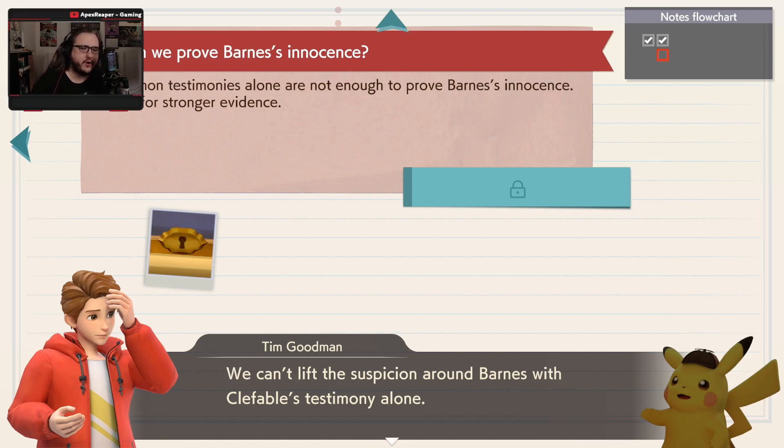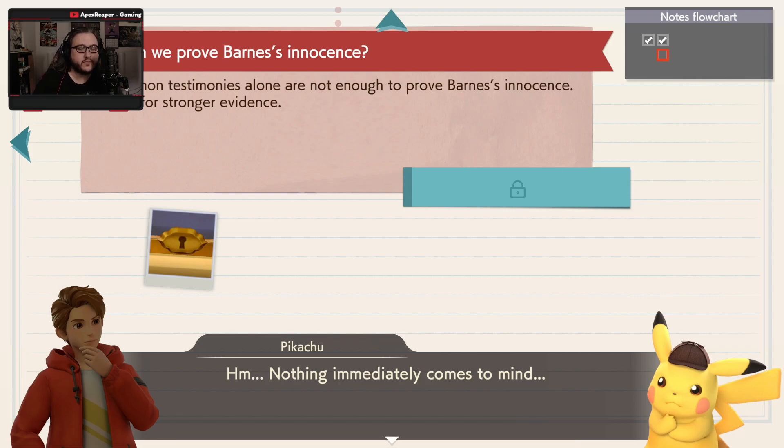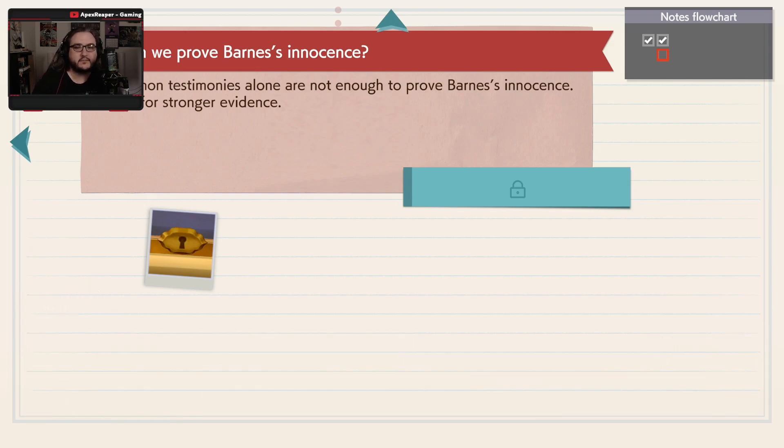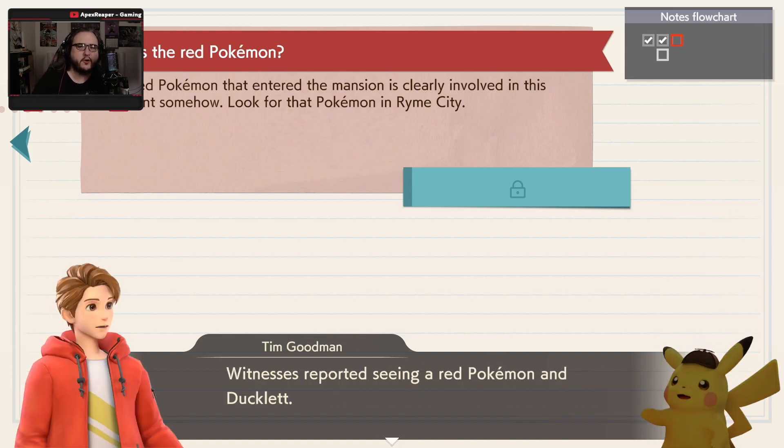We can't lift suspicion from Barnes with Kefable's testimony alone. I think we're going to need some other kind of evidence to prove his innocence. To get close to the truth of this case, we've got no choice but to find the Pokemon that witnesses saw. The red Pokemon that entered the mansion is clearly involved in this incident. Look for that Pokemon.